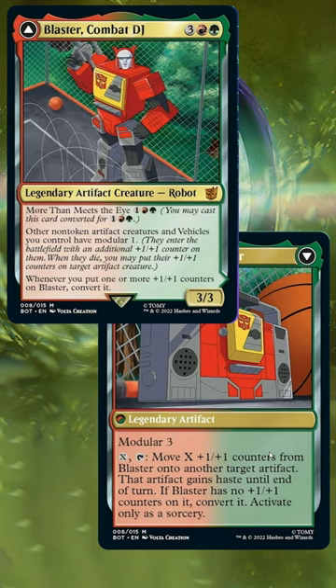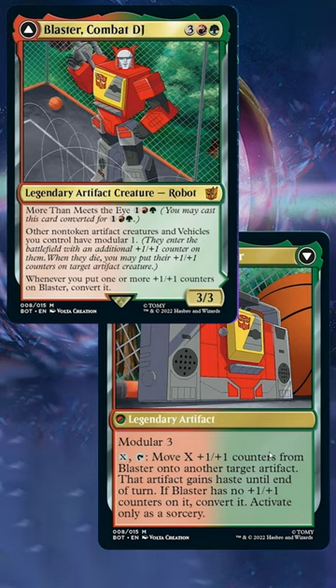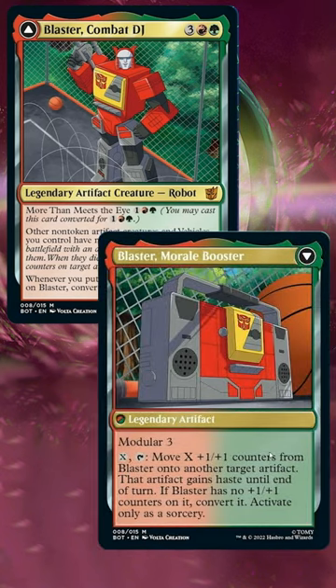With the release comes Blaster Combat DJ, a Gruul 5-drop with one red and one green to cast transformed. Blaster has other non-token artifact creatures and vehicles you control gain Modular 1, and whenever you put one or more +1/+1 counters on Blaster, transform him into Blaster Morale Booster.